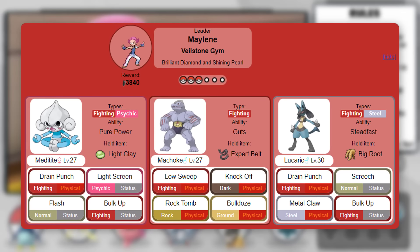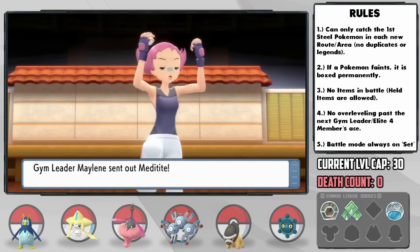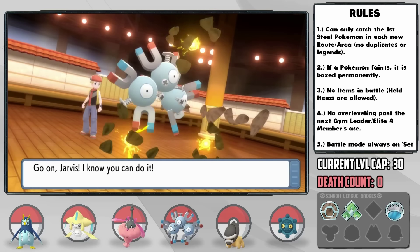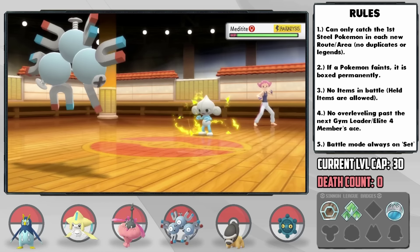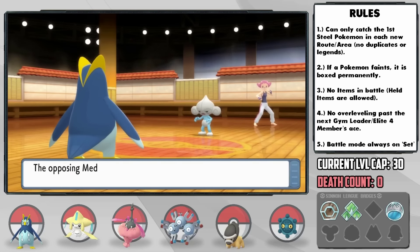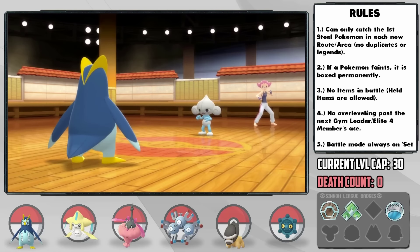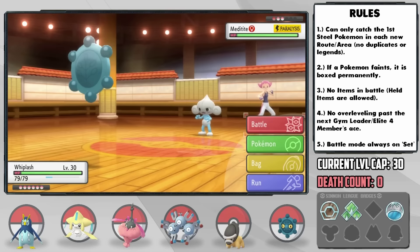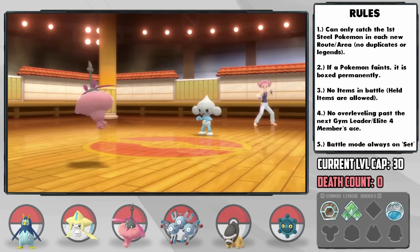Her Meditite also has Flash. I was thinking of just going in and Quiver Dancing with Pepper and then using Psychic, but we're gonna have to get a bit more creative. Low accuracy would be dangerous, and we'd need a lot of Quiver Dances to outspeed her Lucario. She leads with Meditite and I send out Jarvis — it looks dangerous with her having Drain Punch, but I use Thunder Wave to paralyze it before it uses Light Screen. I switch into Monger as Meditite uses Bulk Up. I use Charm to lower her attack, she gets another Bulk Up off, and then another Charm before she hits us with Drain Punch — with lowered attack, it's not doing much. I switch into Whiplash and set up Reflect as she remains paralyzed.